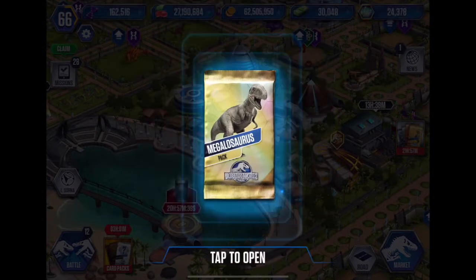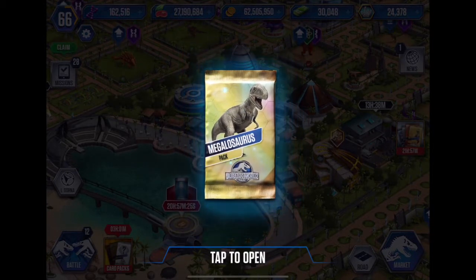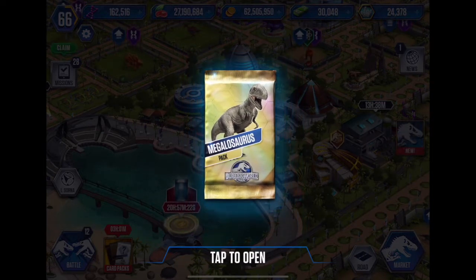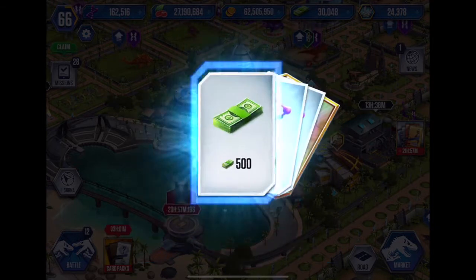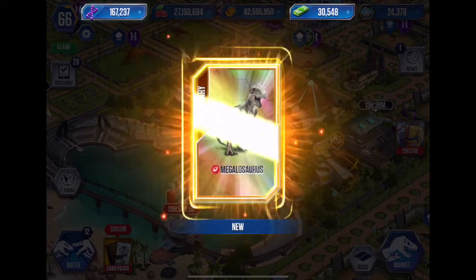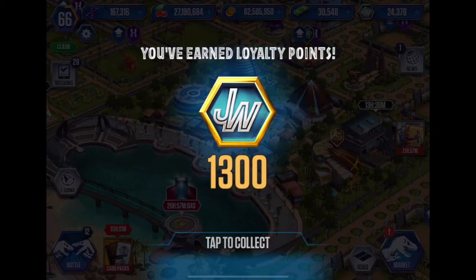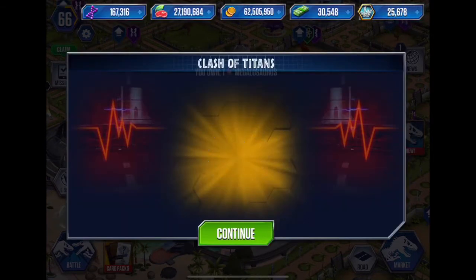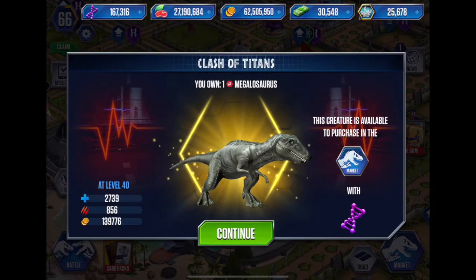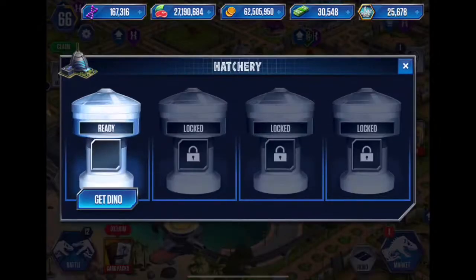Unlocked Megalosaurus — event creature! I really like the Clash of Titans because it gives you a way of getting tournament creatures without actually having to do the tournament. I did try the Indominus Rex Gen 2 tournament but I missed it by a couple of cups — I got into the legendary pack, the twin legendary pack. Let's crack this open and see what we get. 500 bucks, nice! And DNA — that can fund another Megalosaurus. And there is Megalosaurus, first time unlock! Level 40: almost 3,000 health and 856 attack. That's amazing!